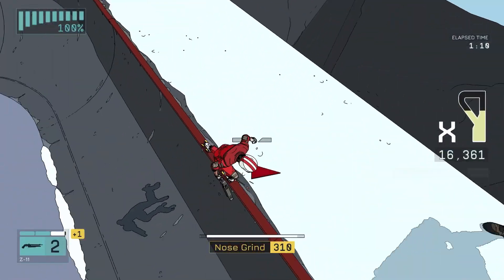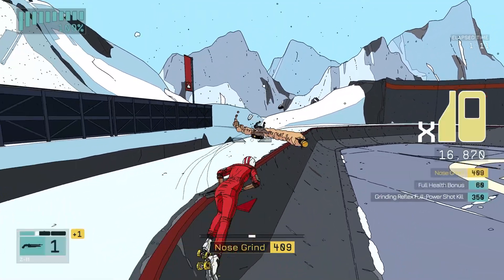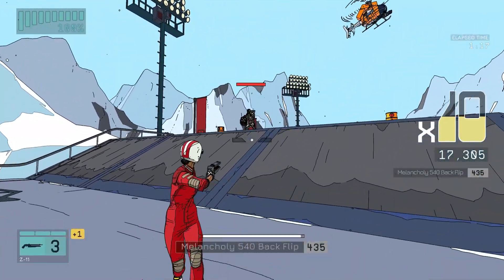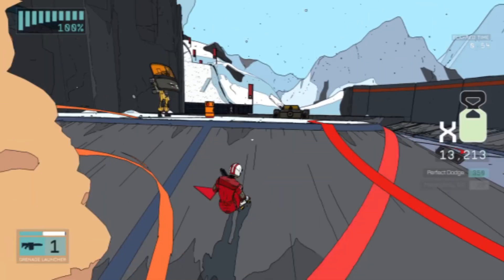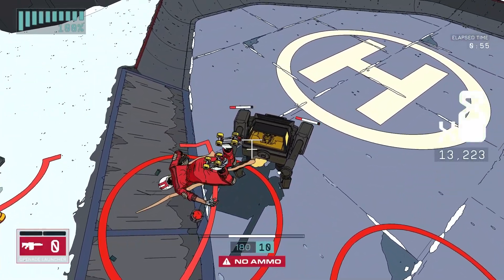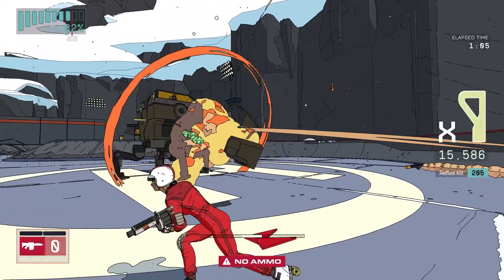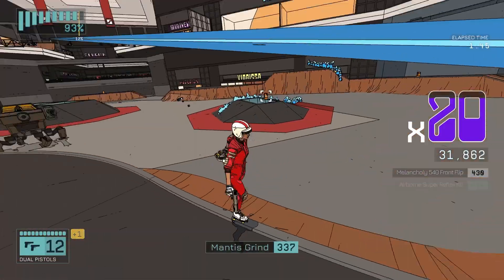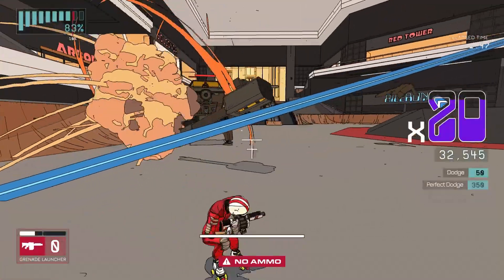For example, the z11 — if you charge that one up for its double shot, it'll actually one-shot the warhead, which otherwise requires you to shoot them and then wait for their shield to go down. Other examples are the grenade launcher with the mech brute, which will actually two-shot its flamethrowers and then two-shot finish it. Whereas it's immune to pistols and even the z11 is kind of useless against it, at least in the first stage.